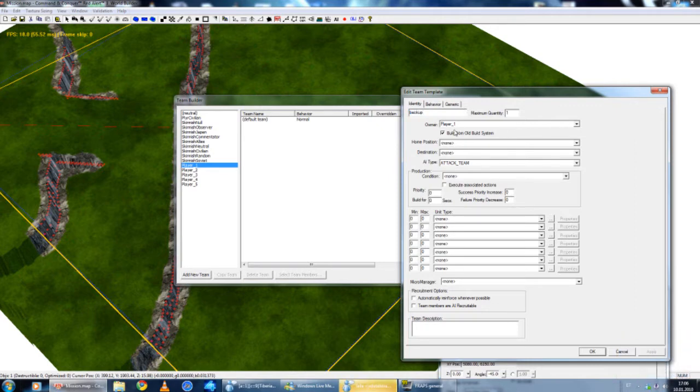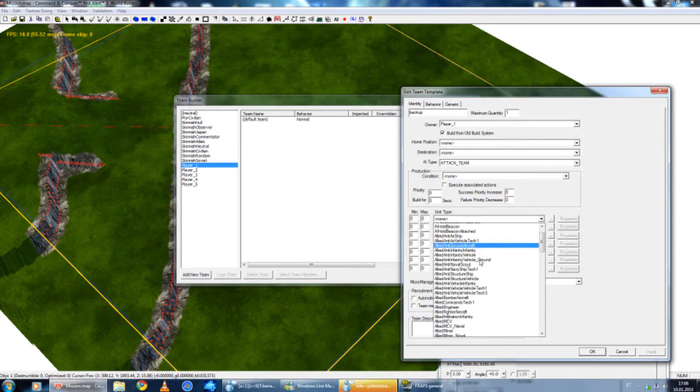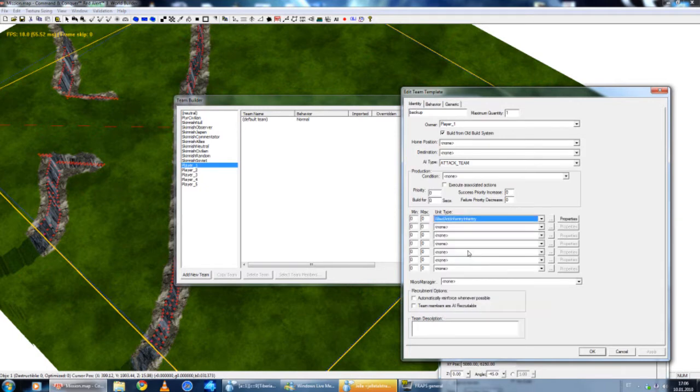Now we have a new team here. This is the team name, and I'm going to name it Backup. The owner is player one. Home position and all these settings you don't need to set. You can set the AI type or this kind of stuff, but it doesn't really matter, so I'm just going to go straight to unit types. I select unit type — this is the place where you choose who is in this team. I'm going to select allied anti-infantry infantry, and I'm going to set minimum and maximum both to three, so there will spawn three peacekeepers.